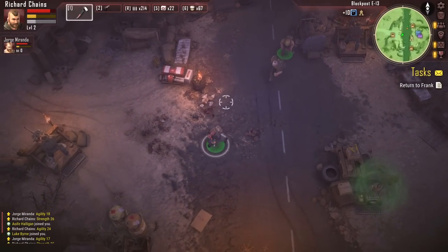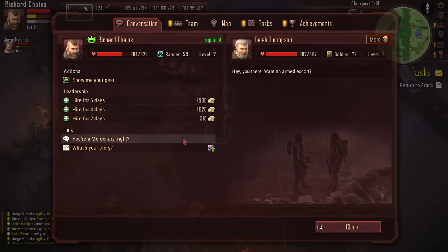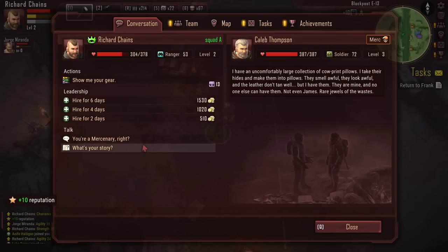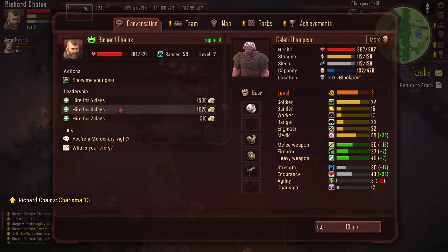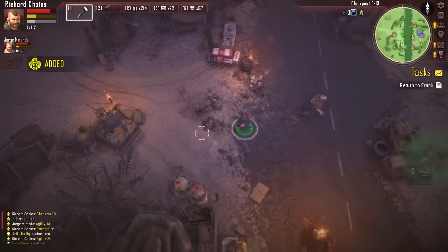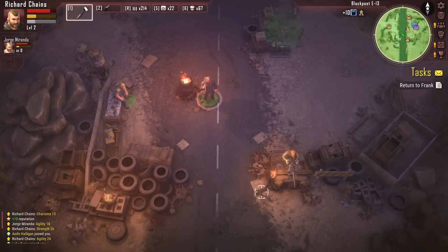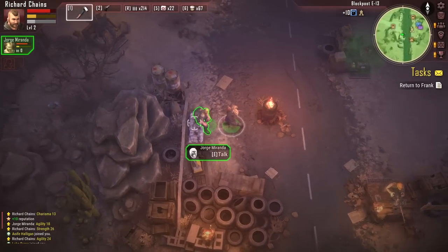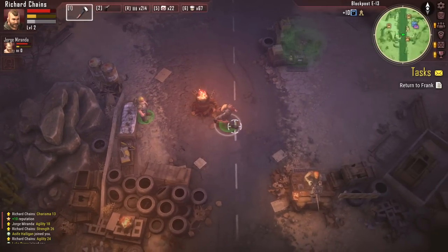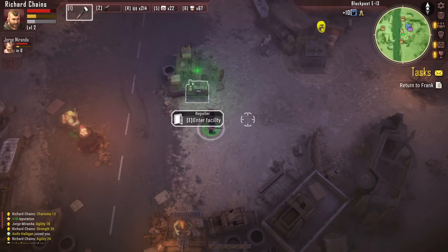Alright, we've dropped off the new villager at camp. Caleb Thompson is following me — I'm going to ask him his story, but I'm not really interested in hiring him. He's only level three. Do we have everybody here that needs to be? Oh, there's Jorge — I forgot that I swapped out his equipment so I didn't recognize him.